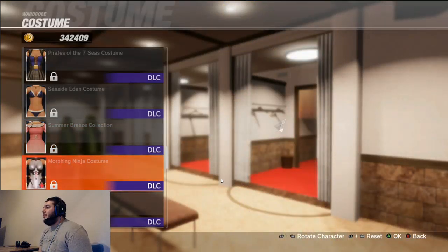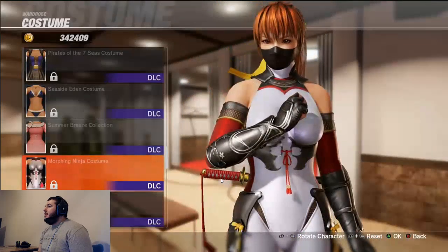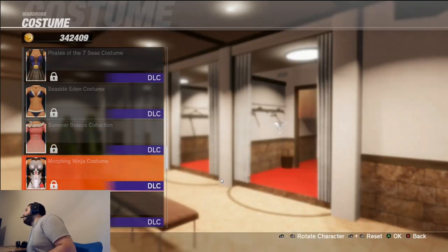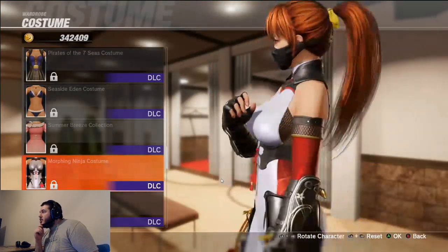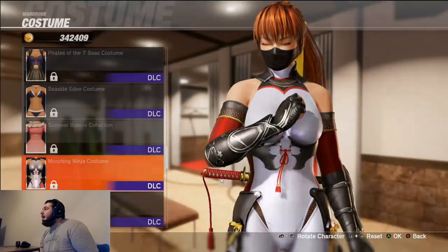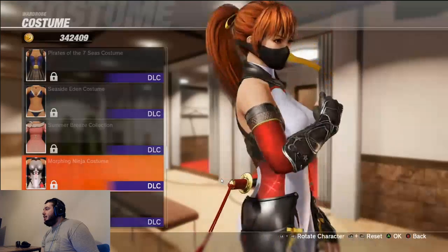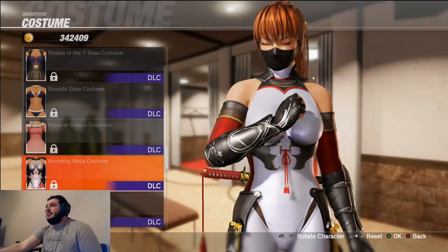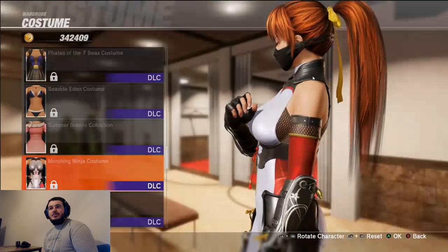The Morphe ninja costume — I think it does change colors but we can't see that here. I'm digging the design. It looks kind of like her deluxe outfit but with more clothing. That mask does look good. I'd probably give this one an 8 out of 10 — the katana is shining nicely and the rest of the outfit is well done. White and black just seem to be her best primaries; every other color looks kind of gross on her. Kyle would give it a 9.